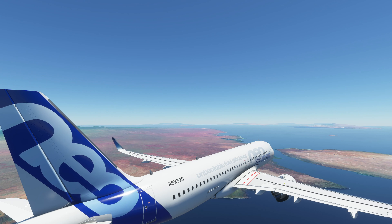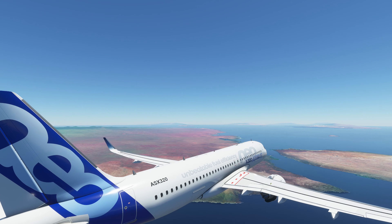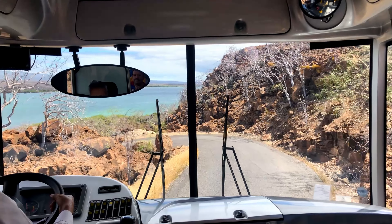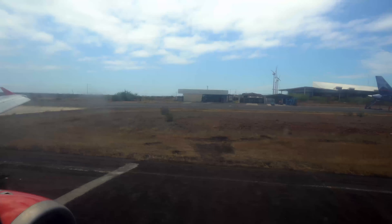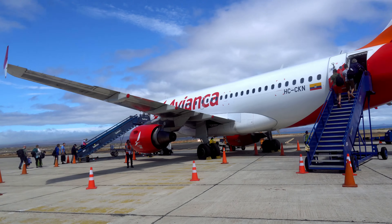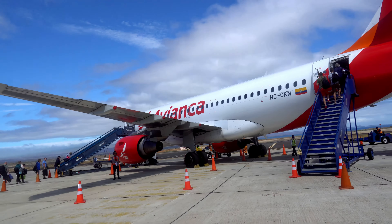The largest airport is on the island of Baltra, or Seymour, which serves the larger island of Santa Cruz. It's a desolate rock that was blasted by the U.S. military to make a naval station during World War II. I flew in and out on an Avianca A319 and A320, so the A320neo will do.